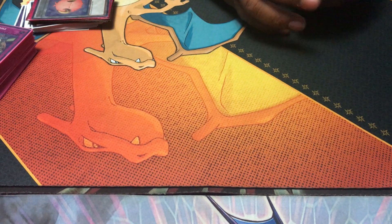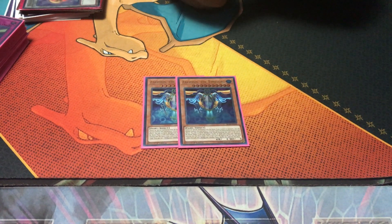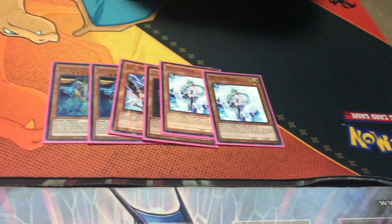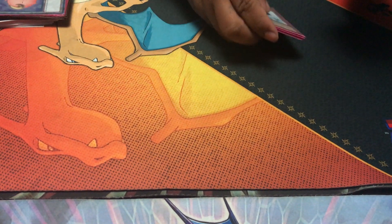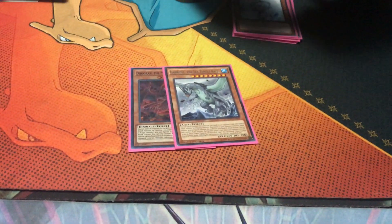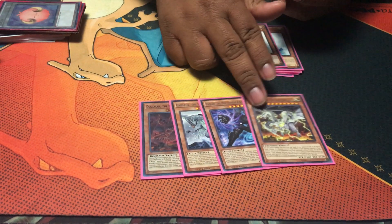Last but not least, the side deck — but really it depends on whoever you're dueling; this is mine. Double Sauravis the Time Lord. One DD Crow. One Maxx C. Double Effect Veiler — clutch right there. Then Kaijus: Dogoran, Gamaciel, this guy, Radian, and Thunder King. I would take this guy out for the Wind one, but I don't have it.